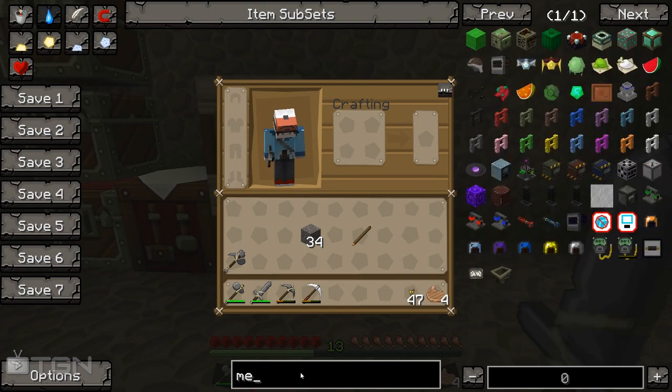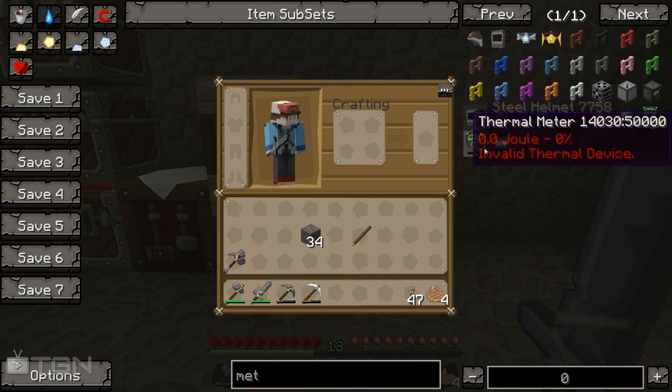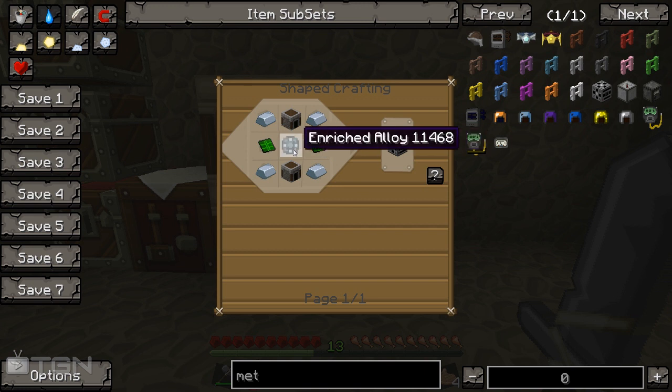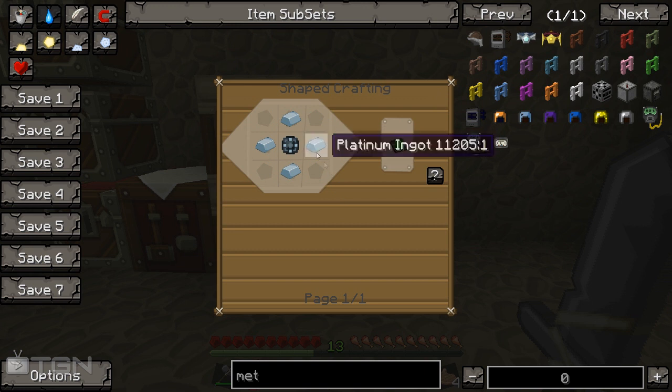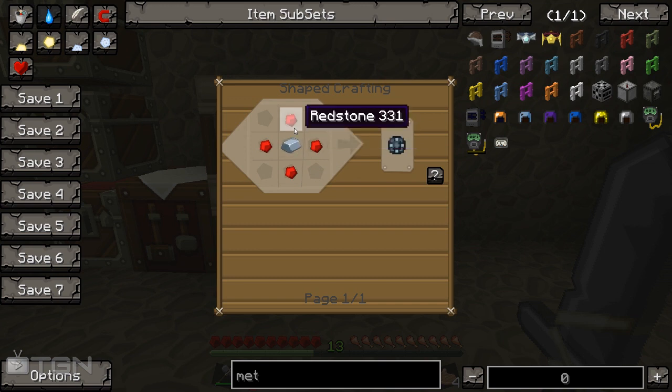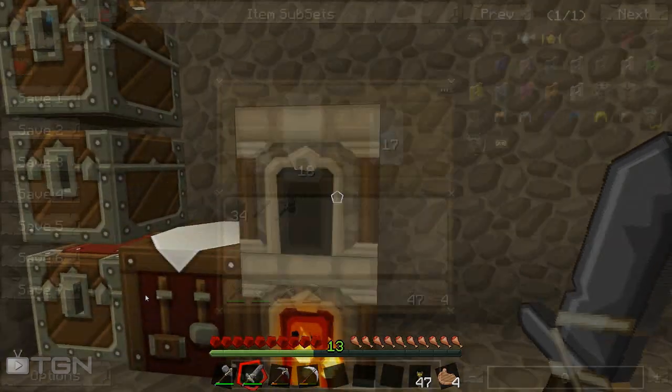So what we're going to do is make ourselves a metallurgic infuser. This is also added thanks to the Mekanism mod which is used by Universal Electric. We need control circuits, enriched alloys, furnaces, and iron. The control circuits are used with platinum and enriched alloy, and enriched alloy is made with iron ingots and redstone. So let's go ahead and make some of those first.